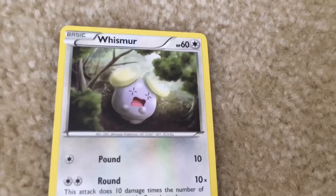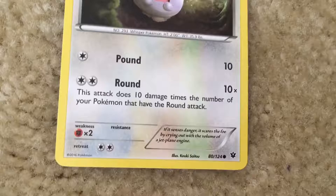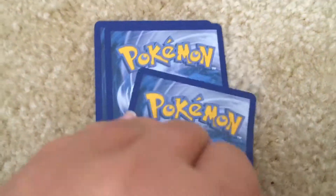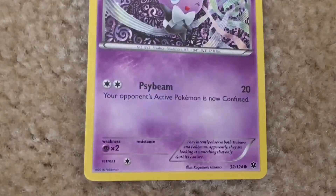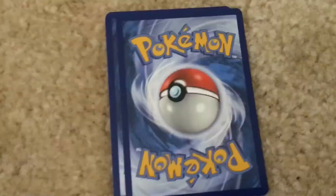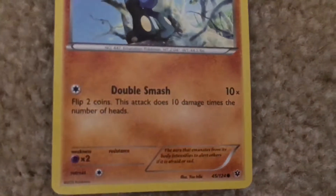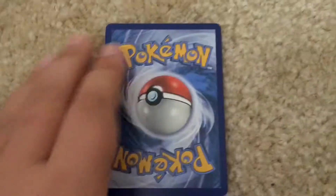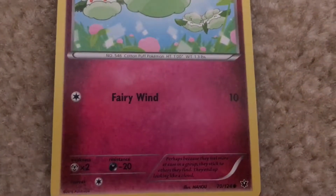We got a Whizmer. It has the moves Pound and Round. We got a Gavita. It has the move Side Beam. We got a Rilu. It has the move Double Smash. We got a Courtney. It has the move Fairy Wind.